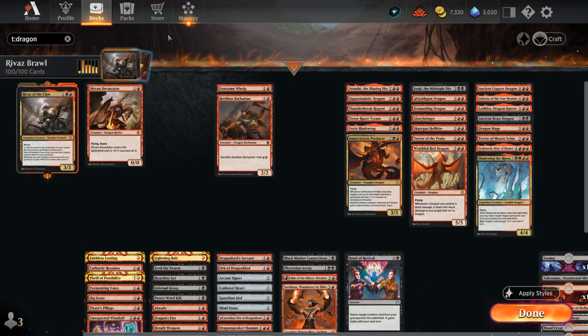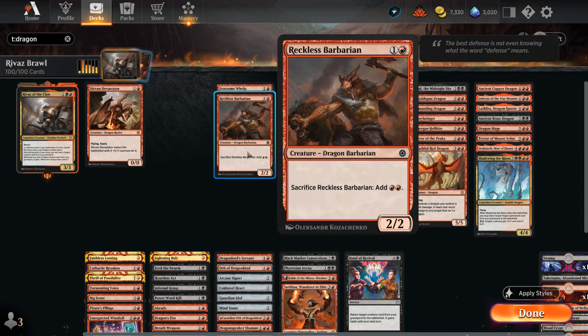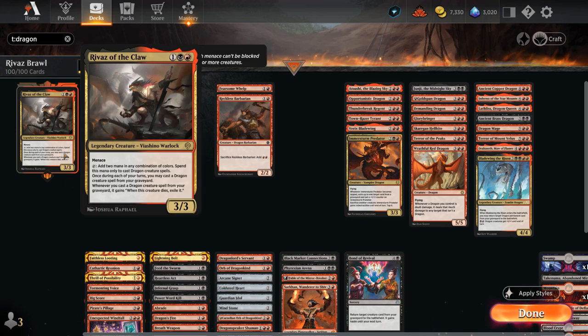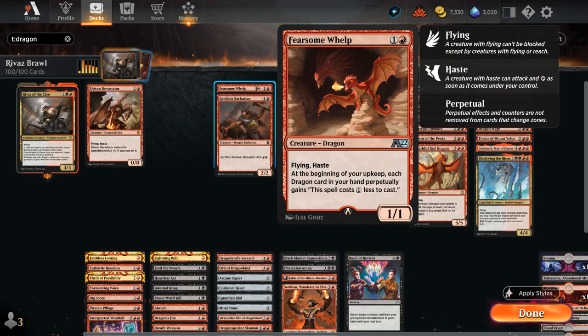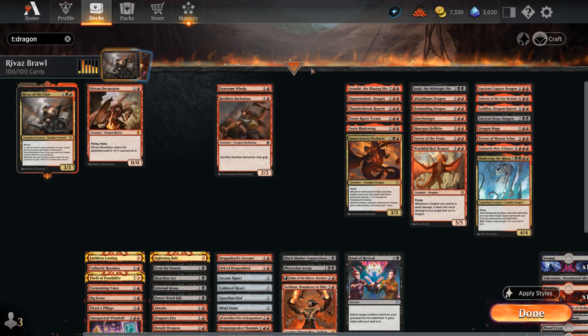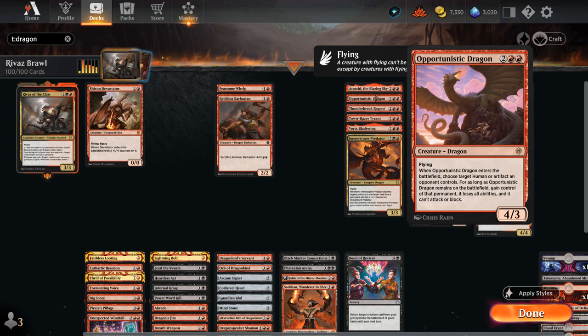Let's take a look at our actual dragons. We've got Sivan Devastator from Dominaria, which can be played at any point in our curve with flying and haste. At 2 mana, Reckless Barbarian can be sacrificed for 2 mana giving a nice mana boost and great synergy with Rivas since we can later replay it from the graveyard. Fearsome Whelp can keep giving our dragons in hand a 1-mana discount if it sticks around. At 3 mana we're mostly playing Rivas, and at 4 there's Blazing Sky which can provide some value when it dies.